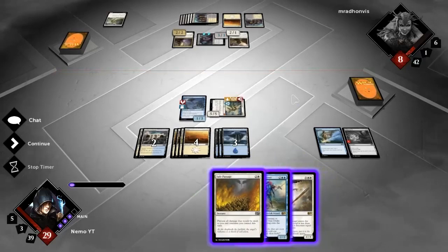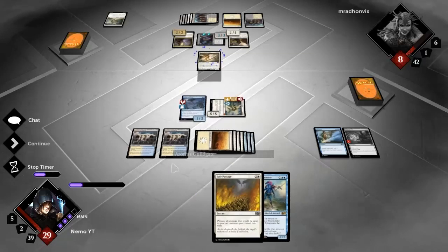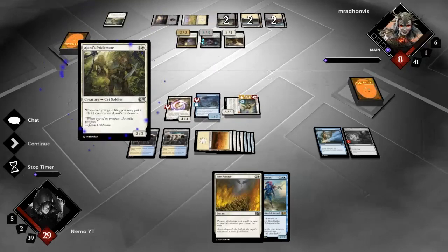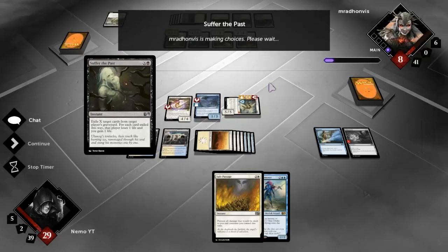But then again that means he's going to take a lot longer to kill my Baneslayer. I can gain a bunch of life. I think it's worth playing Resolute Archangel here because it puts me on lethal and it means he has to do something about it. The Cruel Sadist is one turn off from being able to kill Resolute Archangel - he'd have to make it a 5/5, so he's actually two turns off from killing this thing. Shiny's Pridemate doesn't help either.